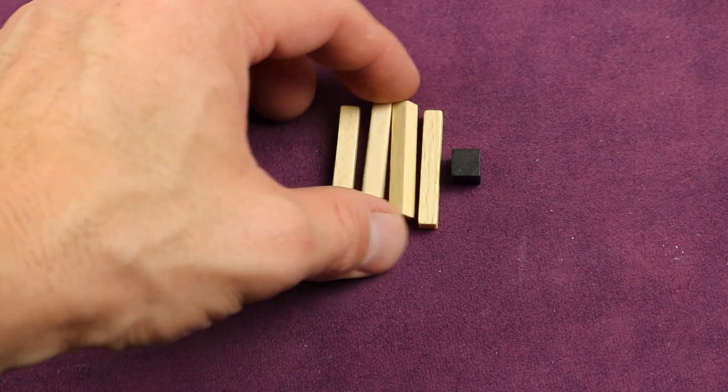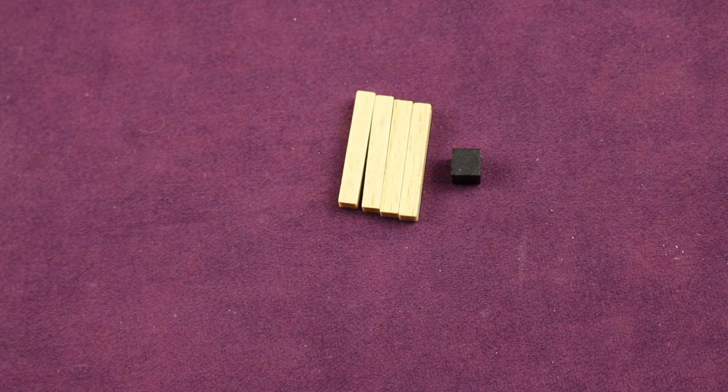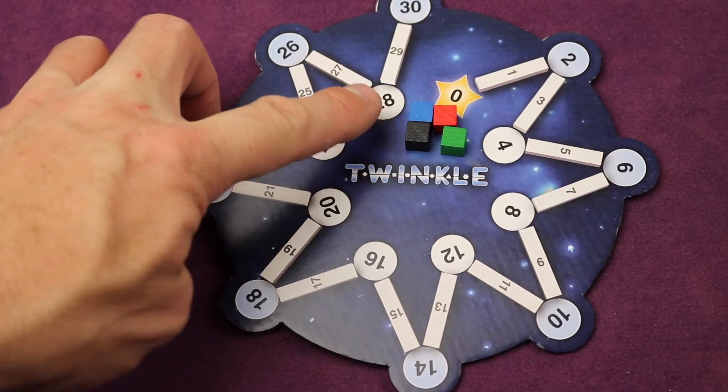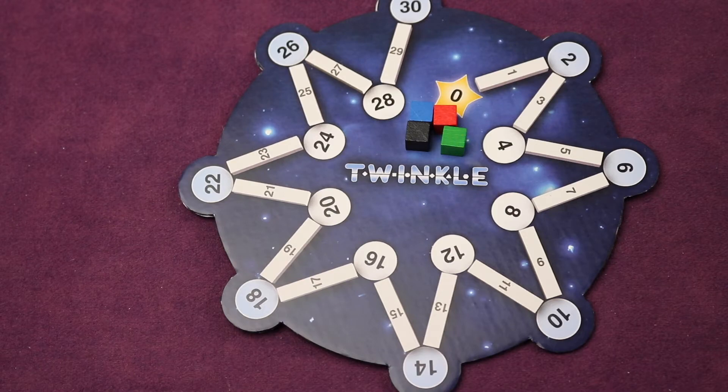Players continue taking turns until they've placed all of their connections, meaning they'll have seven dice in their constellation. At that point you do all of the scoring. The galaxy board then flips over and each player's color marker is used to tally all of your scoring.